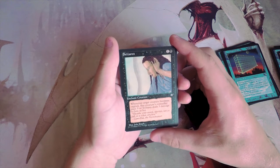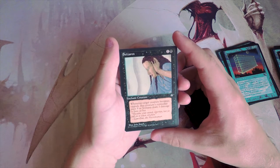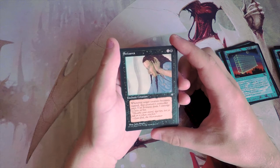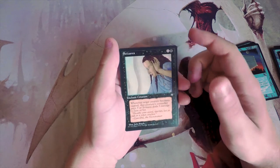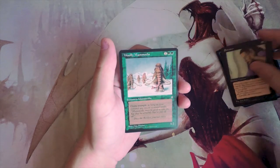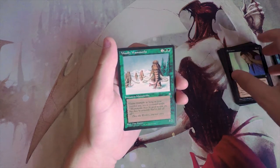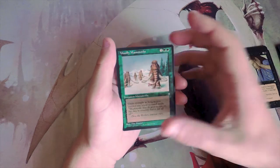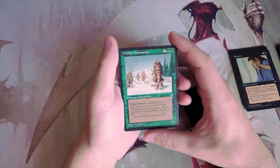Seizures is another enchant creature — one and a black. Whenever target creature becomes tapped, that creature's controller pays three or Seizures deals three damage to them. This is the kind of enchant creature I actually really like because you can enchant your opponent's creature. It's basically a removal spell in a way — they're incentivized not to tap it, but if they do it deals three damage to them.